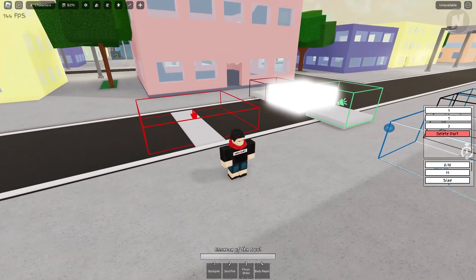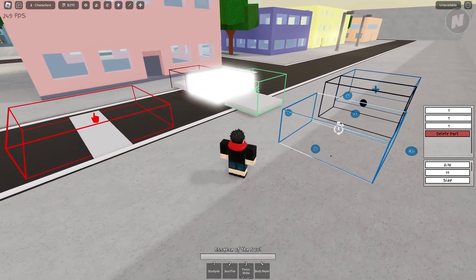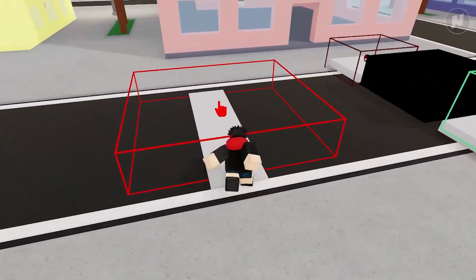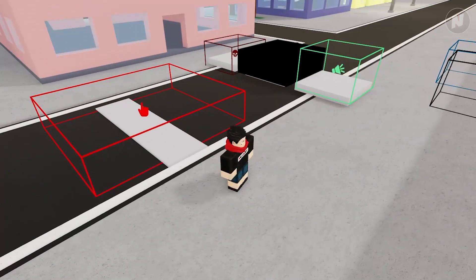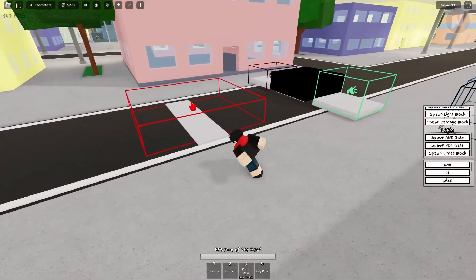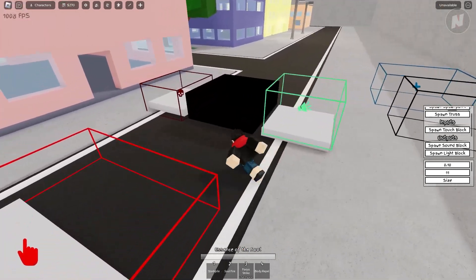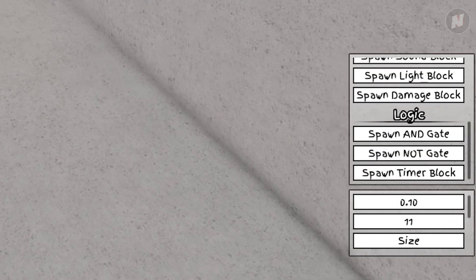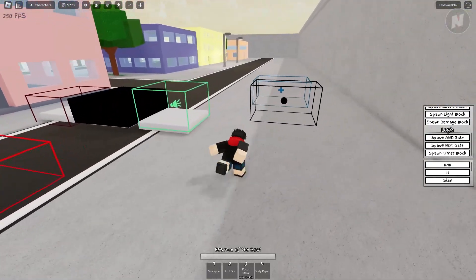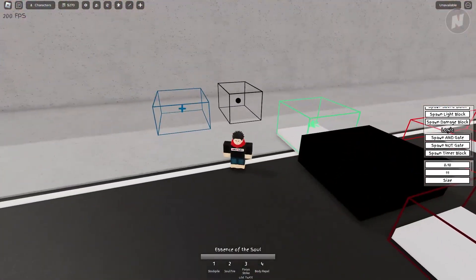I stepped out of the trigger but the sound and light were still playing — and yes, that is because of the timer block. When I step back in and then get out of the box, it turns the light off and the music as well. So now I have a pretty good understanding of the touch block trigger and the outputs. The logic blocks are still confusing, but the timer works. Feel free to play around and let me know in the comments — I might do another video on this.